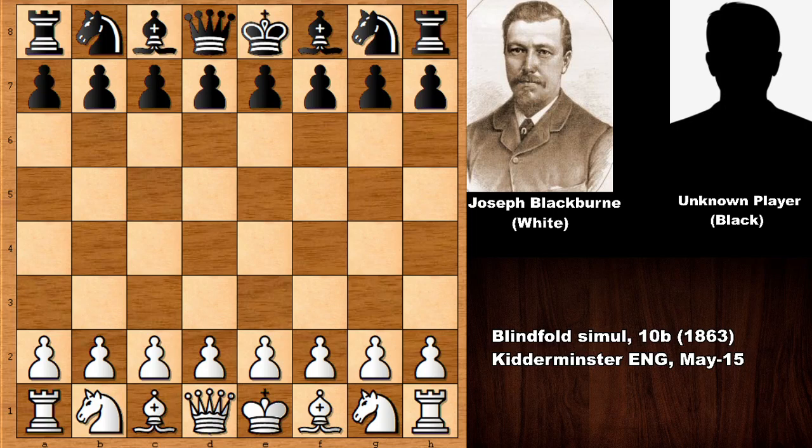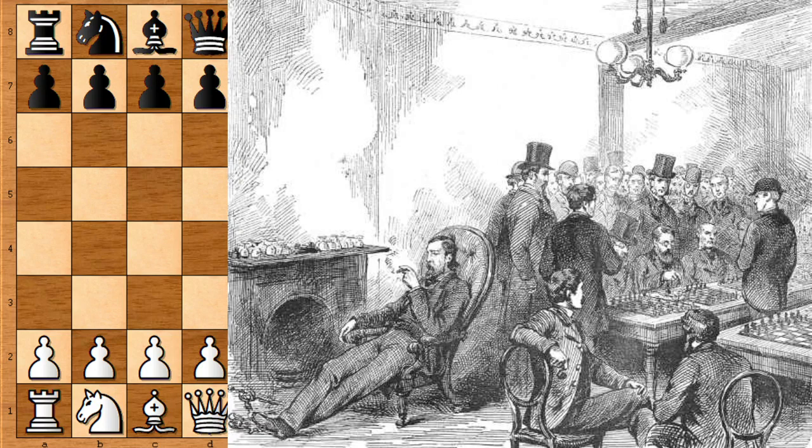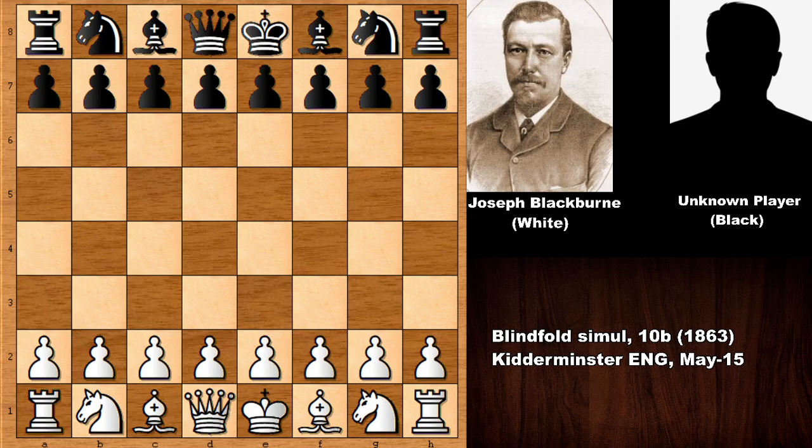Welcome back to another exciting chess game from the history of chess. We have Joseph Henry Blackburn with the white pieces against an unknown chess player. Blackburn was playing blindfolded chess, and this is the engraving of him playing a blindfolded simul — smoking his cigar while destroying his opponents. This is one game from a 10-board blindfolded chess simul from 1863.